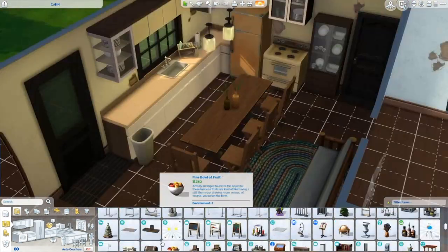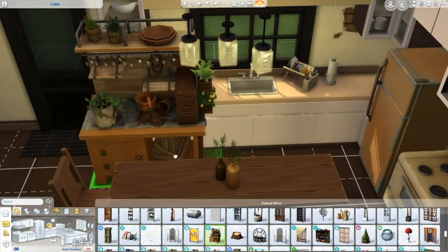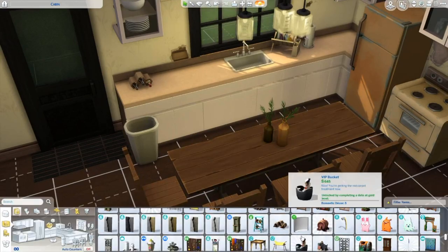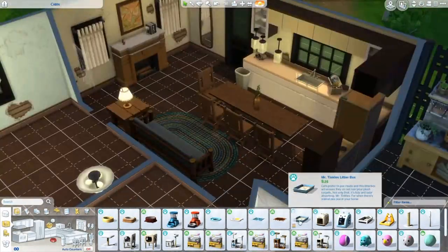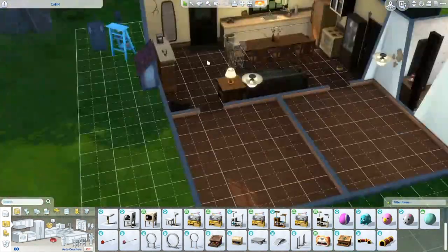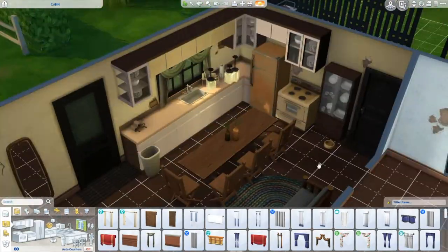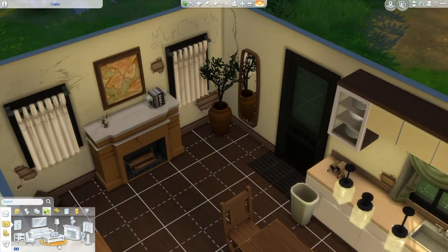I did want to throw in a bunch of things to make it look like there's people living here — some clutter and stuff. I wanted to put that nice little plant thing out front but ended up deleting it because it looked too nice. I also wanted to throw in the opportunity to have a dog or even a cat. I got the bowl, the toy box, and a pet bed in here.